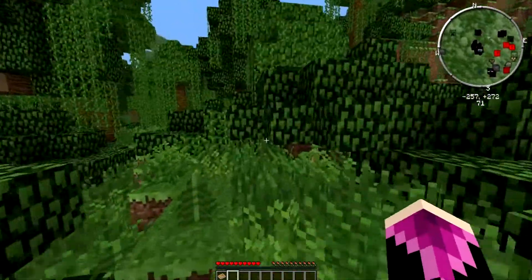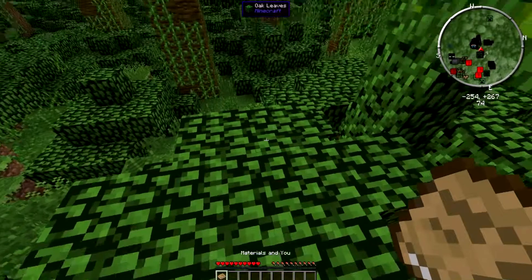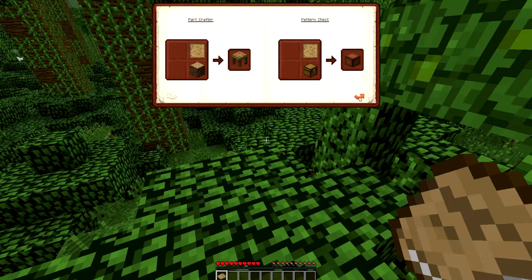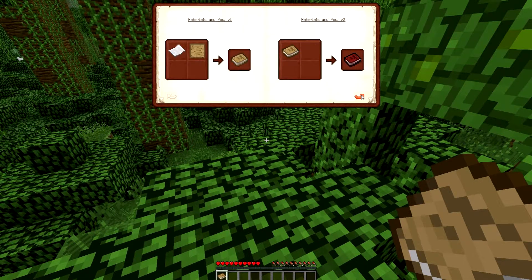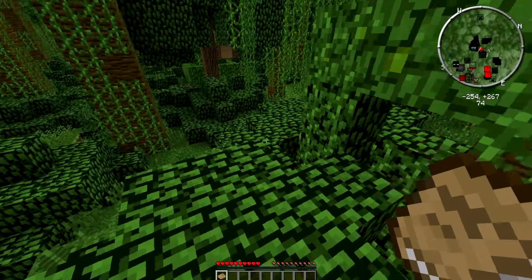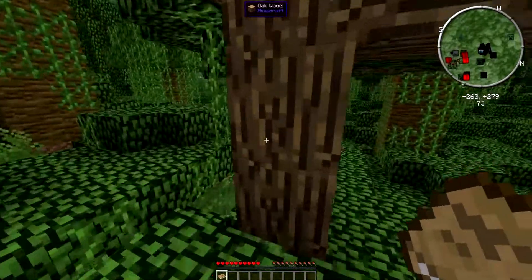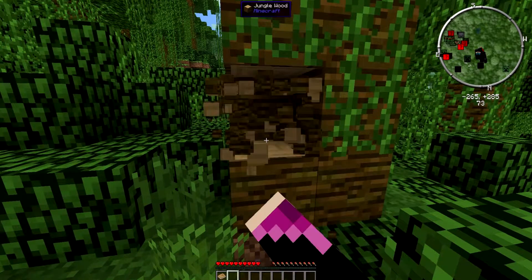So this is a survival series and we're starting completely new with nothing. As you can see, I only have a book, which I was given because it is modded survival. This book is 'Materials and You: Surviving the First Day and Beyond.' It's from one of the mods — I'm not quite sure which one. Really cool though, it's got a lot of neat nifty stuff. So now I need to gather some wood. I'm going to punch this big tree — get me some jungle wood.